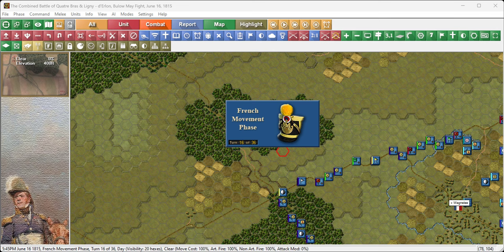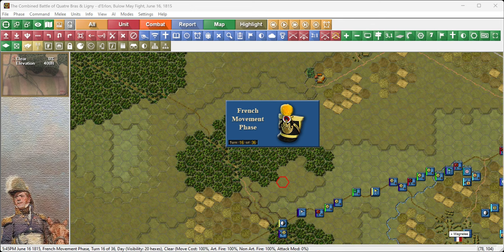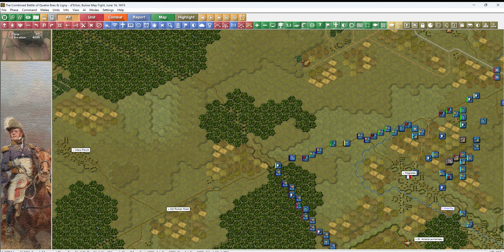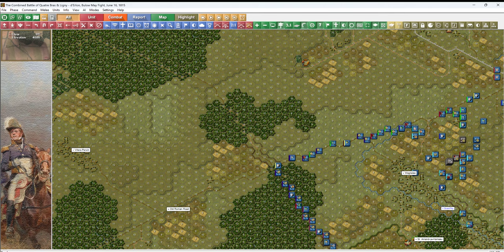This is March 15th and we're going to start the 18th video in this series, the online battles of Quatre Bras and Ligny. This is game-wise June 16th, 1815, 5:45 PM, and it's the French movement phase. I'm going to make a couple adjustments here — we're going to get rid of objectives and call up map elevations.